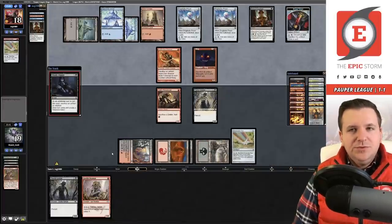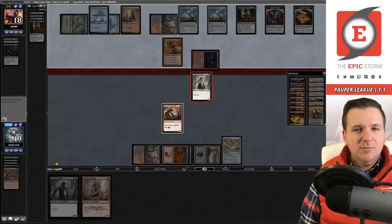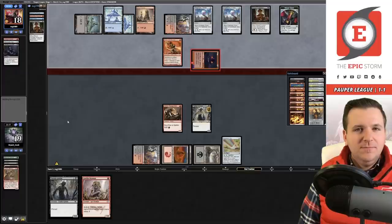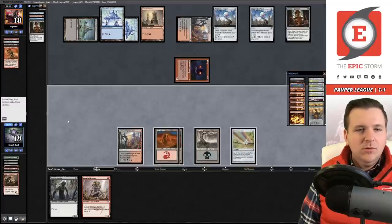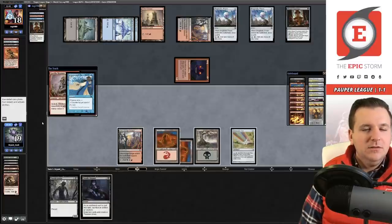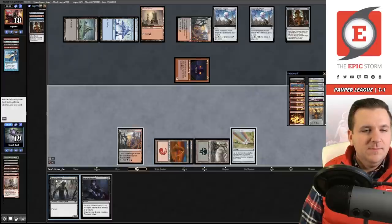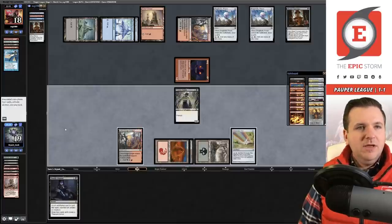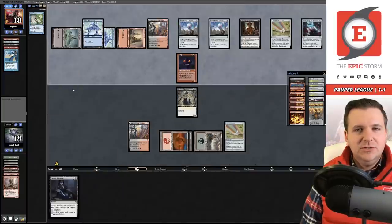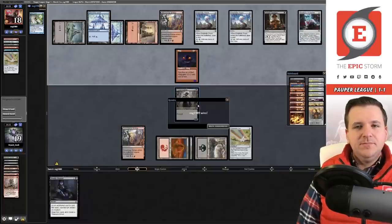Deadly Dispute — if I don't block they have lethal, so I'm required to block. They cleared the board so now we can play Gorilla Shaman. They still have Spell Pierce open and our back is up against a wall. We're dead to Wedding Invitation. I'll do the same thing they did in game one and just concede. That hurt.